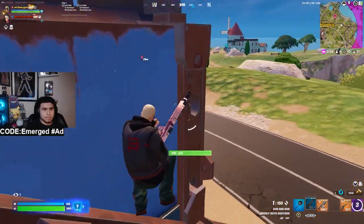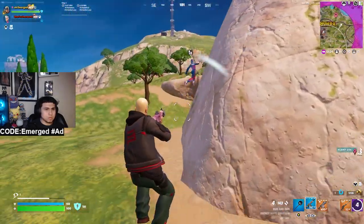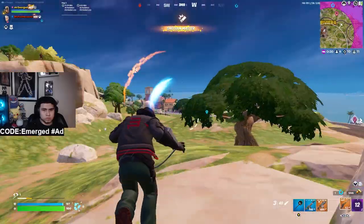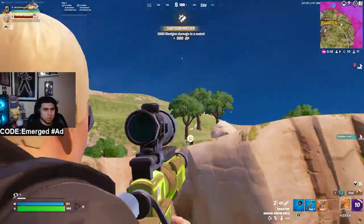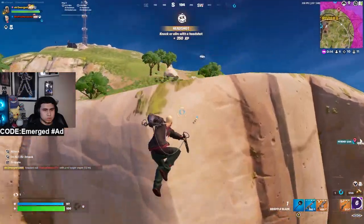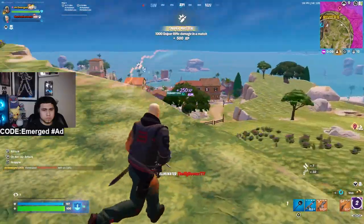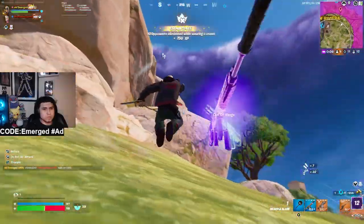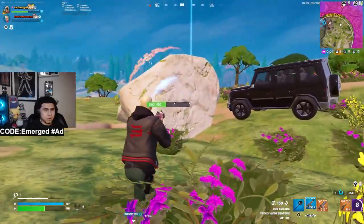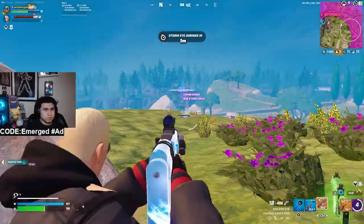After reloading I push back, take a couple shots, switch to SMG, and his teammate starts shooting me. I reposition, take a 300 sniper headshot and take him out. His teammate just dipped, and I see another team — I take a random shot but take fall damage by accident. I go back on high ground to reposition.